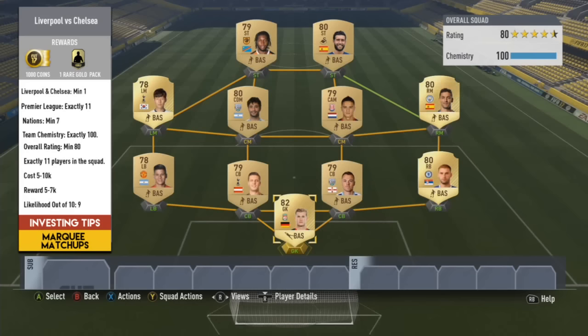Liverpool versus Chelsea for me is my most likely route this week — I'm giving it a 9 out of 10. I'm going to say about a 79 to 80 overall will probably be your minimum. You're going to need one player from both Liverpool and Chelsea to cover you. 7 nations minimum, and they might also focus on club emphasis as well — maybe a minimum of 7 clubs. Current cost is about 5 to 10k. Most of the decent rated gold players are going for about 700 to 800 coins, some even about 1000, and most non-rare golds are going about 500 to 600 coins. Not too cheap, but a rare gold pack could be your reward, and all in all I think this could be a very likely route.